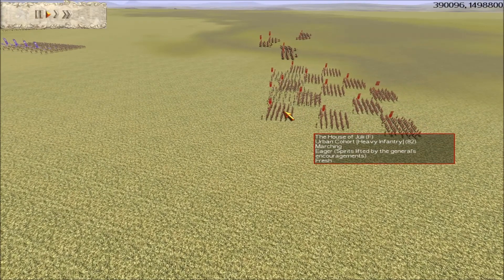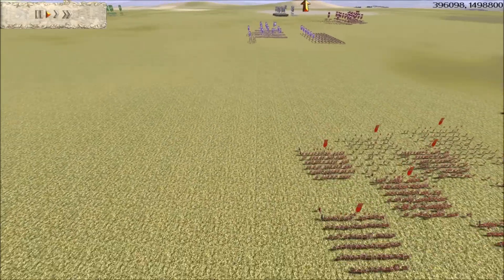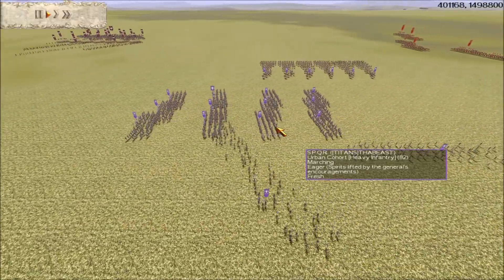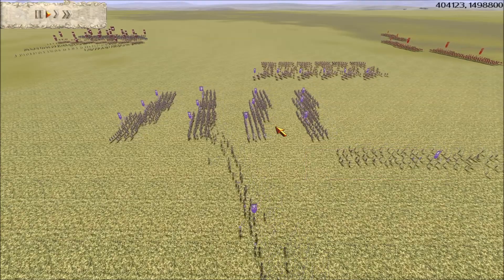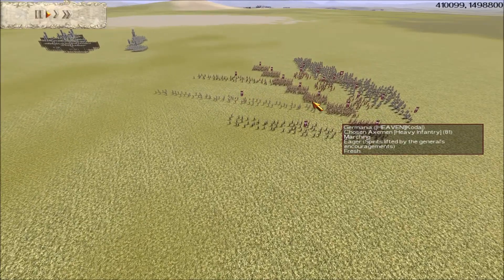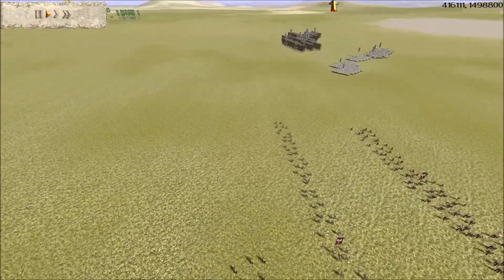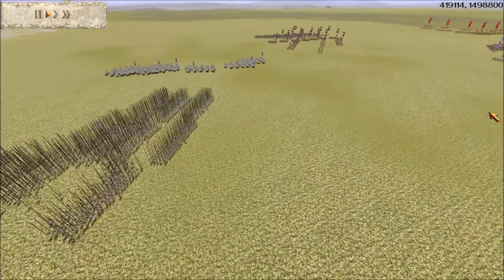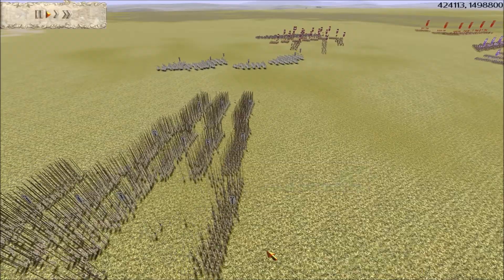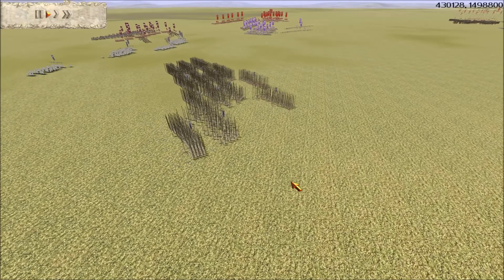Here is the other team. We have RTW player F, who has brought the Rome Julii faction; Titans clan member the Beast, who has brought the Rome SPQR faction; Heaven's clan member Coda, who has brought the Germania faction; and Greek Diomedes, who has brought the Seleucid faction. That's quite a good team, and I like having a lot of different factions in this battle — should be interesting to watch.